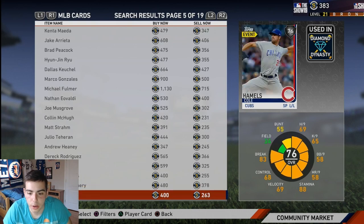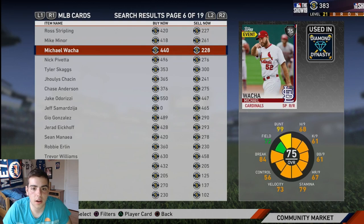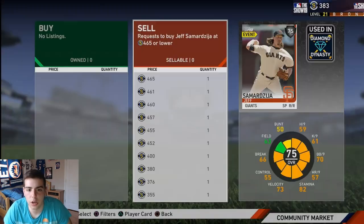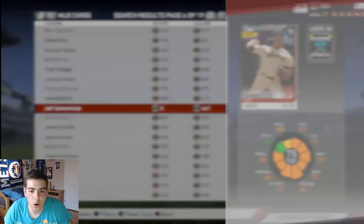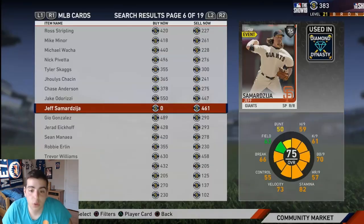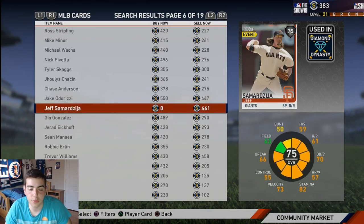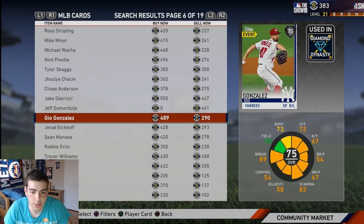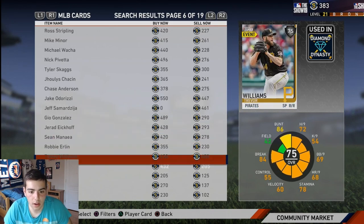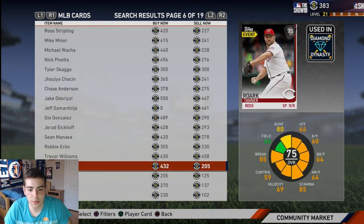Cueto — you're so good man, I love Cueto, I hope he comes back healthy and pitches gems. This guy right here has no price. If you guys have this card — if I had 460 stubs, which I don't because I'm broke — go put them up on the auction right now. If he has no buy-now price, that's huge. You can put them up for a thousand and make 600 stubs.